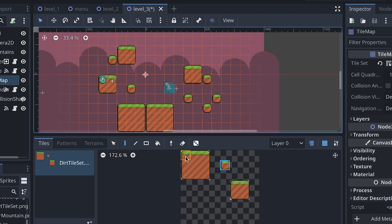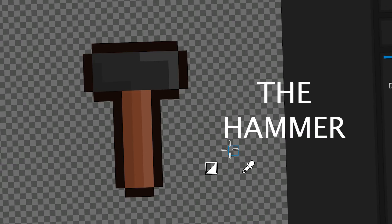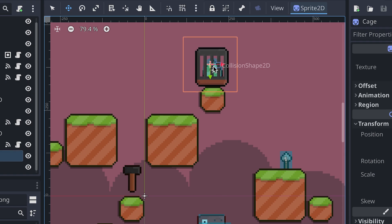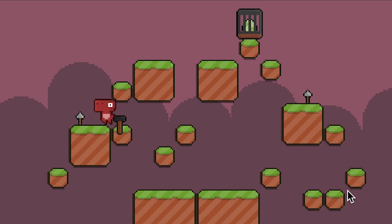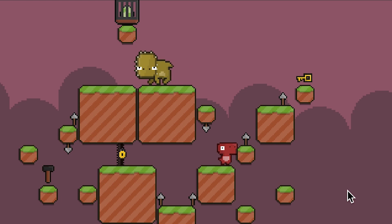After the second level, it's time for the third one. After placing the tile blocks, the spears and the egg, I added a new item to use: a hammer. It will be useful to break a cage where inside the egg is trapped — without breaking the cage, you won't be able to catch it. So you should take the hammer before you go. Using the same script as the key, now we can bring the hammer with us, and when we get close to the cage, we can break it and win the level.